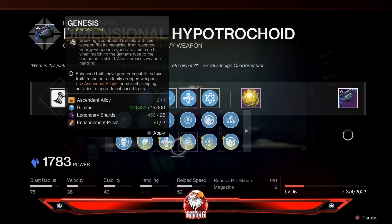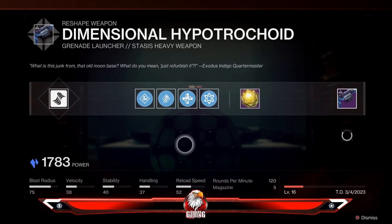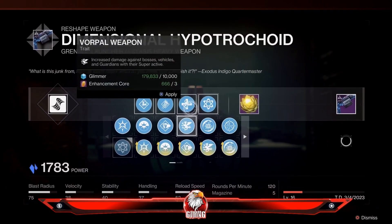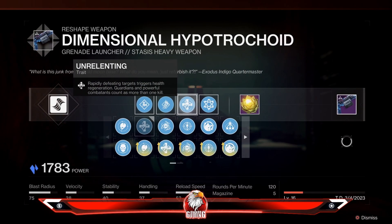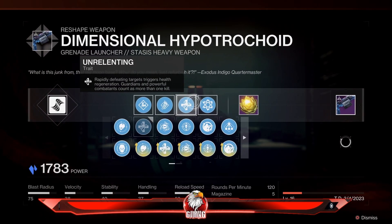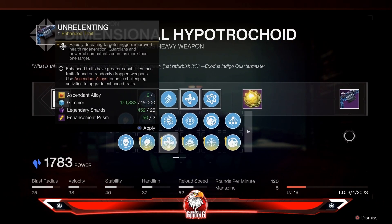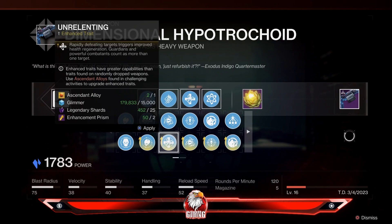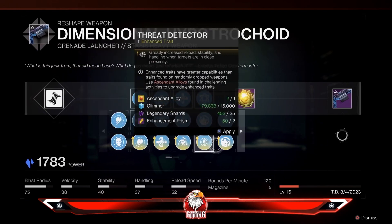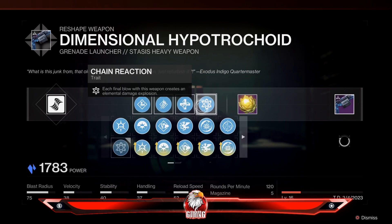We also have our enhanced perks. This weapon is not really good for boss damage — I'm mainly using it for add clear. I'm going to pick Unrelenting for better health regeneration. I have pretty much all of them unlocked; I realize you need to get to level 17, not 16, so one more level.